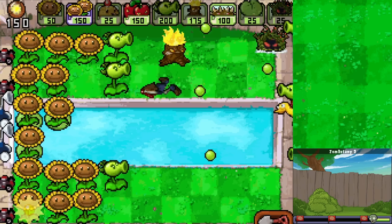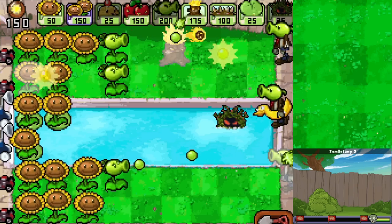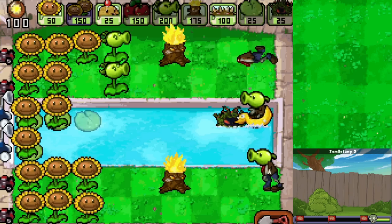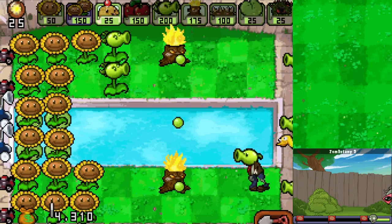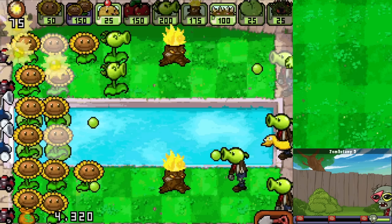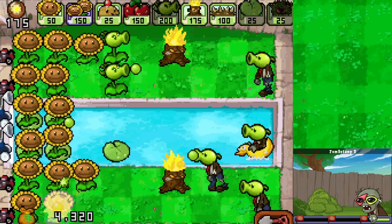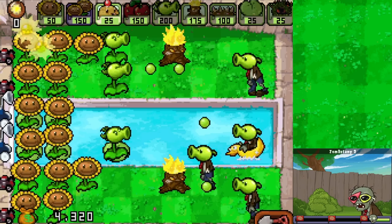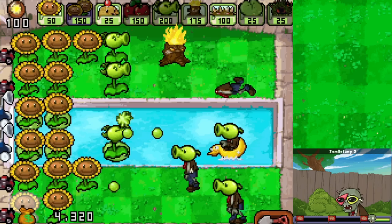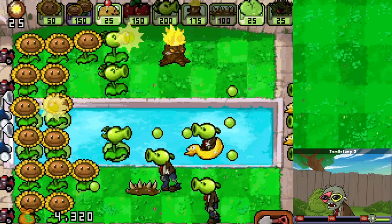The next zombie is popping up in the water - I'll deal with them there and then get a Torchwood out in front of the next Repeater as soon as possible. It's picking up a bit more but we just need to make sure we have a ton of excess sun. Now I need to get a Lily Pad and Repeater out here - grab that, put this here. But wait, I don't have a Repeater on the bottom lane - I'm super confused by what happened over there.